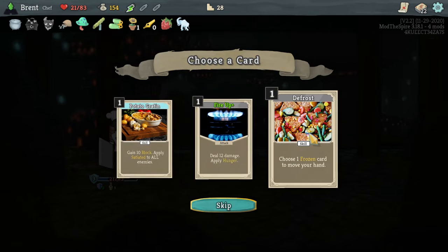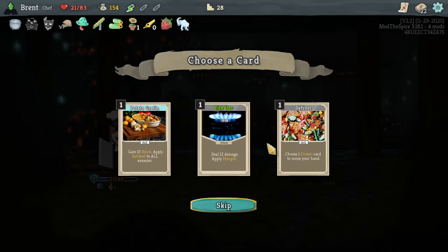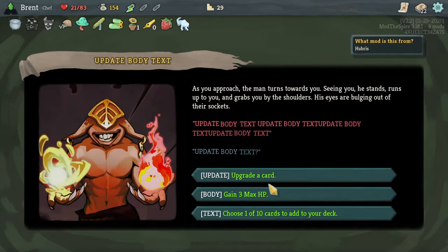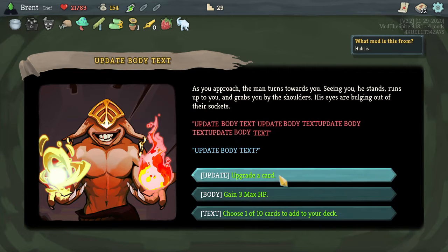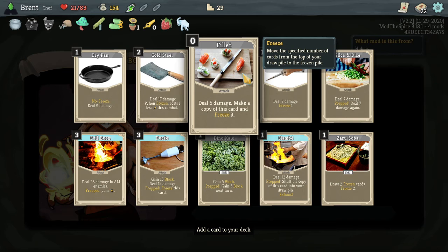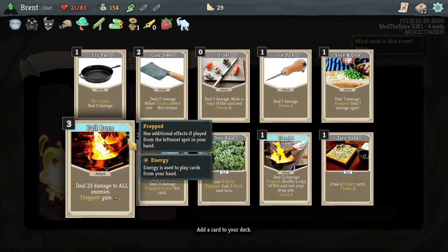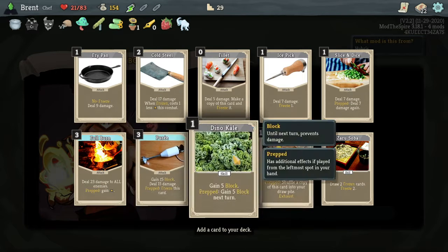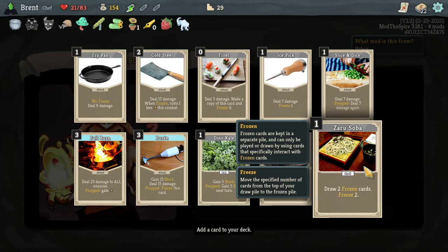Fire it up. Choose one fire and move it to your hand — Defrost could be nice, I think I'll wait though. Some of those have been good but I think I want more freezing cards. Game three makes it easy, choose a card — no freeze, freeze, better when frozen, freeze it, that's pretty good, freeze one. Another Full Burn — freeze this card, game 15 block, but it costs three though. Two drop off and freeze two — I think I'll do that: draw two frozen cards and freeze two, it's pretty good.